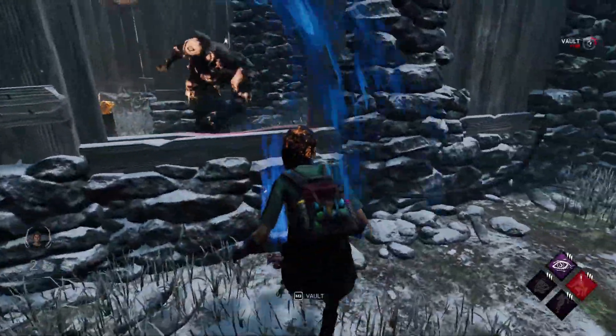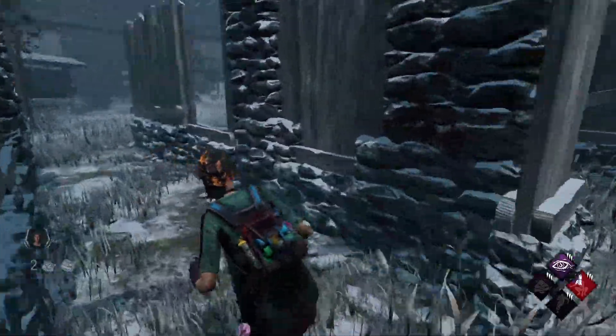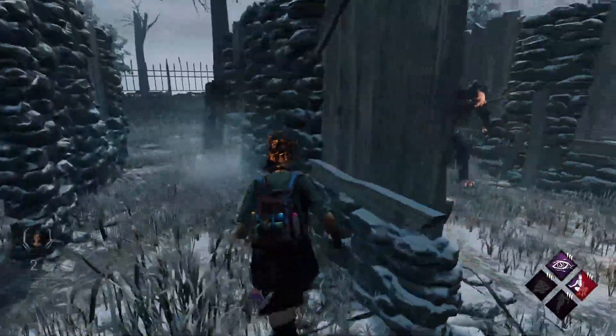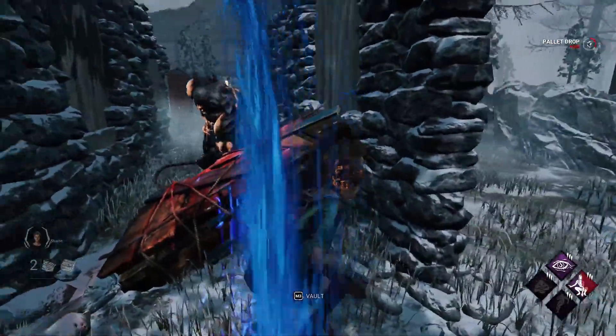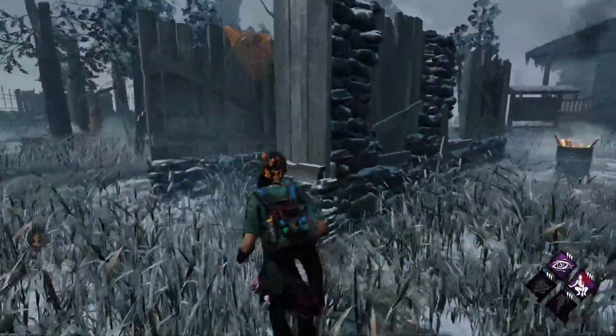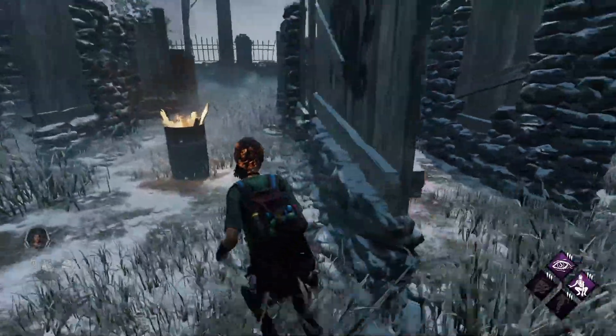Nemesis. Crouching is a very strong counter towards Nemesis. When vaulting, dropping a pallet, or just when there are objects between the two of you, try to crouch. Crouching often leads to him not connecting the tentacle with you, which means he doesn't get his power as easily — a win-win situation for you.